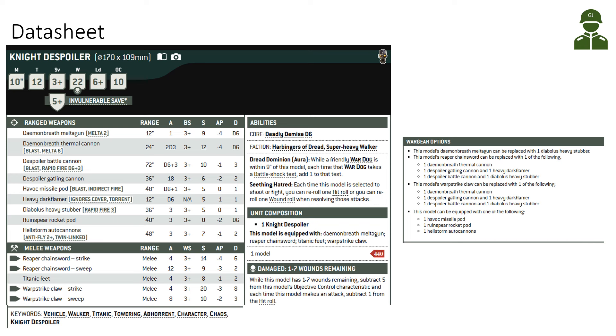The Despoiler is 440 points, and when it degrades — if it's between 1-7 wounds remaining — it hits worse and you also subtract 5 from its Objective Control. Its aura: when a War Dog is within 9 inches of the Despoiler and forced to take a Battleshock test, add one to that test. I don't think that aura is really strong.